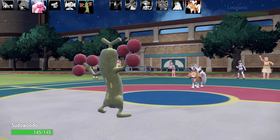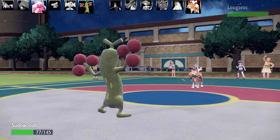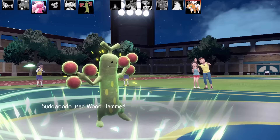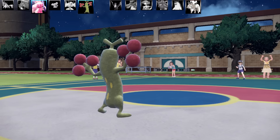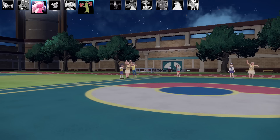Grimmsnarl took out that mixed Typhlosion, so we're going to slip into Sudowoodo. I can go for Hammer Arm — this should clean it up. It's going to go for Trailblaze, which does some pretty good damage, but Sudowoodo's got nice base Defense. Here comes the Wood Hammer, and that is going to be the end of Lycanroc. And that is also the end of the second battle.